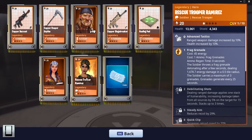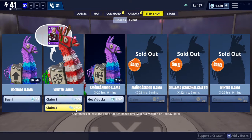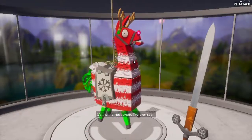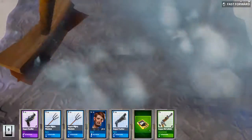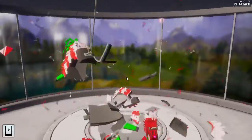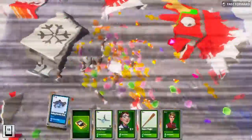Rescue Trooper Ramirez is probably going to be great with the Hemlock and Siegebreaker. So now four or more of these — I think it's just four. It's the merriest sword I've ever seen! Hopefully I can get another Hemlock with the shield boost, because I currently have the one without the shield, and it is more powerful, but I would also like the shield boost. So if I can craft both at 58, that would be great.